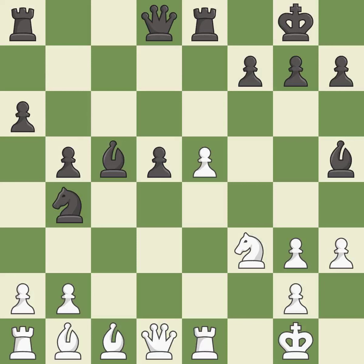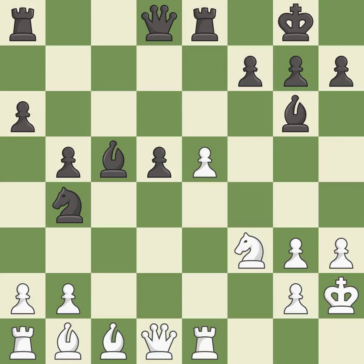It is an inaccuracy. This steps away from the checking bishop — it is best. This permits the opponent to double the pawns in front of the king — it is an inaccuracy. This forces doubled pawns in front of the opponent's king, decreasing its safety and harming the pawn structure — it is best.